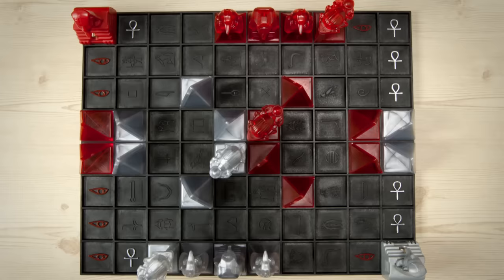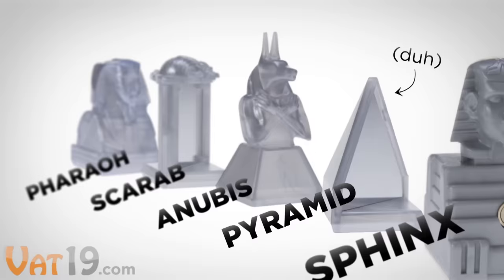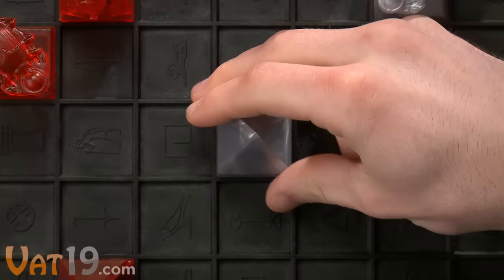Unlike chess, however, the Khet game pieces start spread all over the board in one of three different setups. Even if you don't know what a pharaoh, scarab, anubis, pyramid, or sphinx is, the rules are super easy to learn. On your turn, either move one of your pieces one square in any direction, or rotate it 90 degrees to change the angle of the mirror.